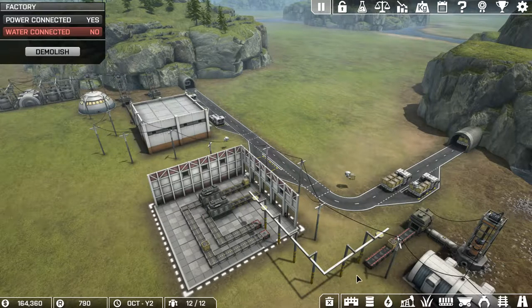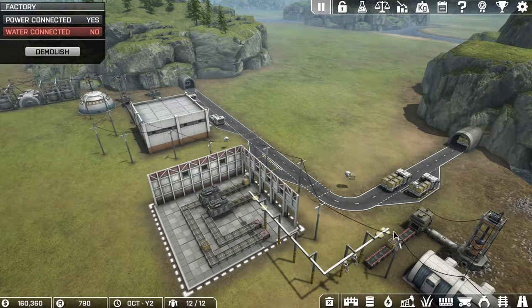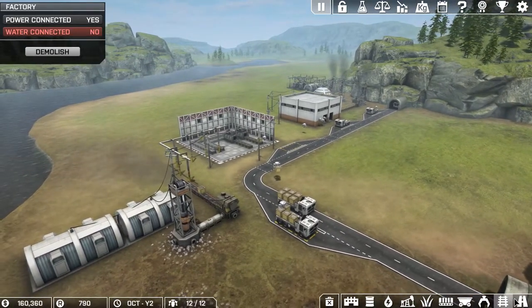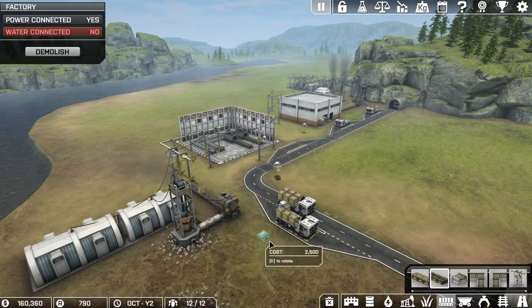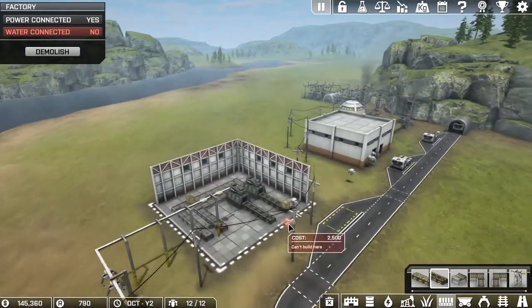I'll go ahead and buy two claws and let that go, and that should get that worked out. Another thing I want to do — and I want to keep this paused for now — is I want to be able to get an output drop-off area where the drones can pick it up so the drones aren't going back and forth all the time; they just stay right where the trucks are. So I want an unload station here.